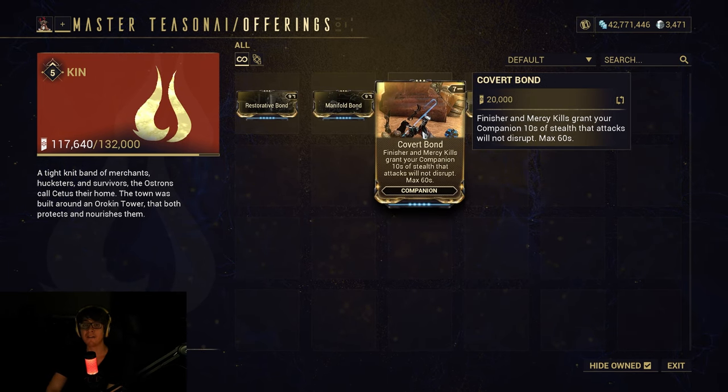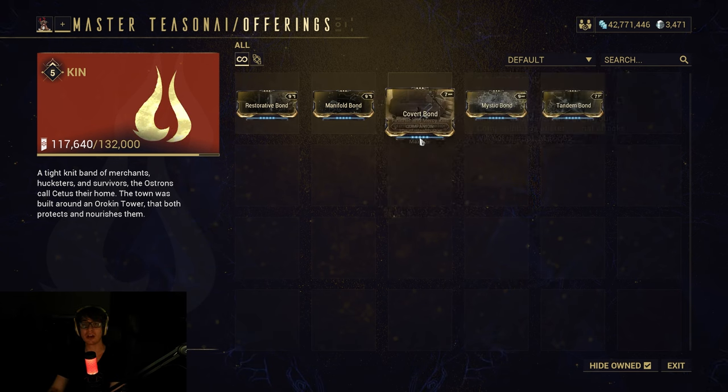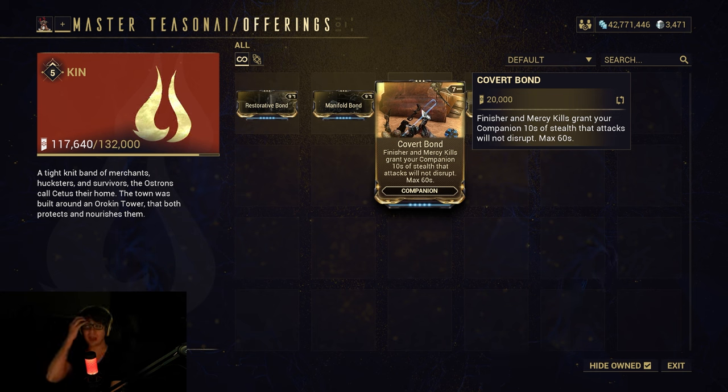Covert Bond: finisher and mercy kills grant your companion 10 seconds of stealth that attacks will not disrupt. It says max 60 seconds, so you can have up to 60 seconds of stealth companion. I actually think that one's really cool — you can have a lot of stealth assassination companions, so this one might be OP and might make your companion invincible.